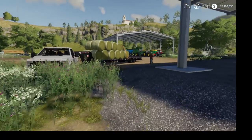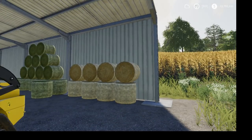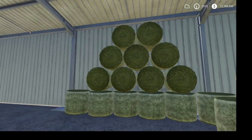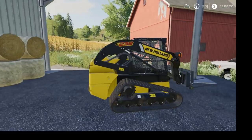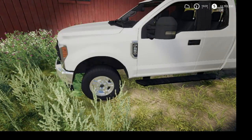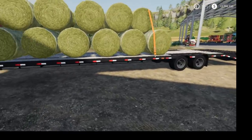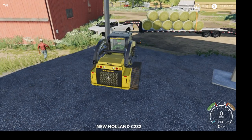Welcome back to Farmer Nick, Farming Simulator 2019 episode five. We got all the straw bales in here and some of the hay bales. We bought a skid steer, a C232 New Holland skid loader, a Ford F-250, and a PJ 40-foot trailer by Custom Moddings — it's got converted.